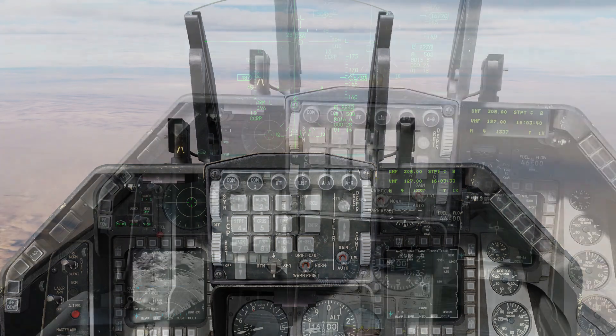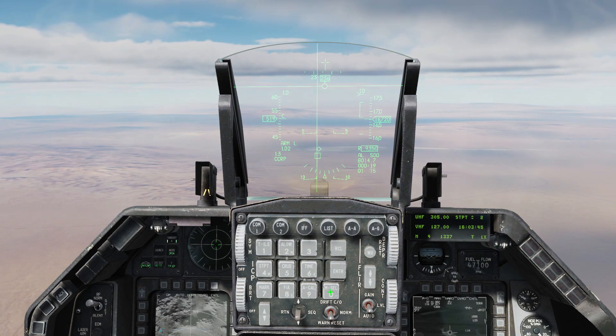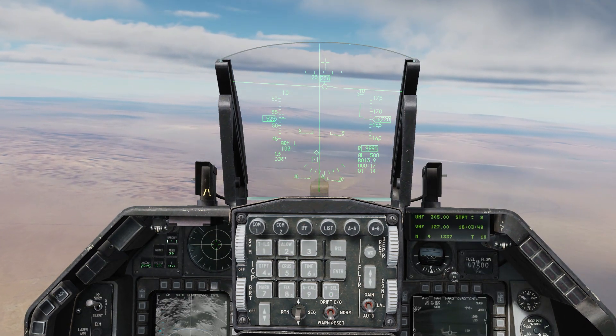As we get close to the target, let's go to full afterburner. Check your autopilot is on altitude hold and attitude hold. Bring the aircraft gently towards the bomb fall line, lining up with the path vector.